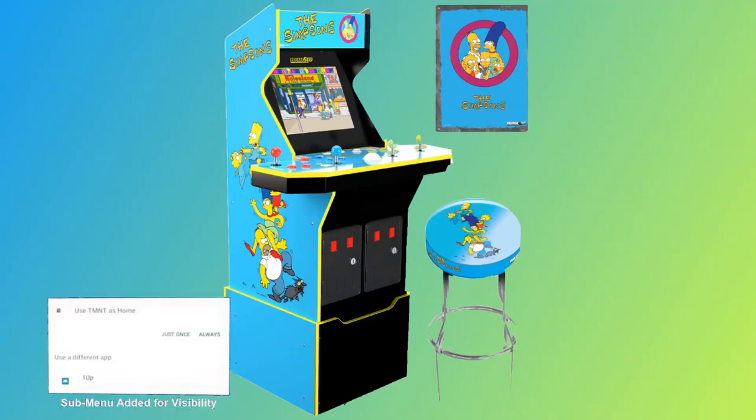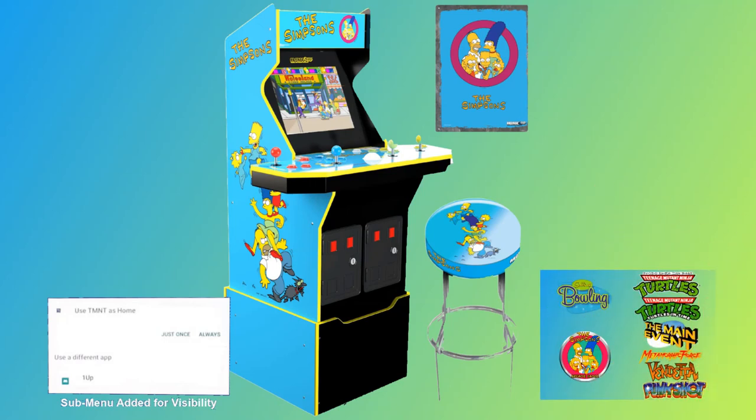In today's video we'll be easily replacing the default Android menu with the Always or Just Once option, with this Simpsons Arcade one that I made on the fly.